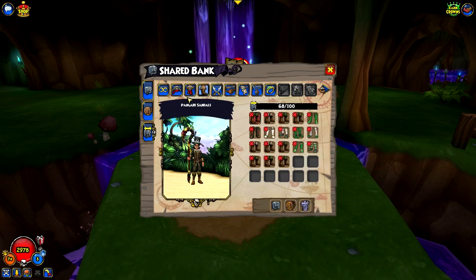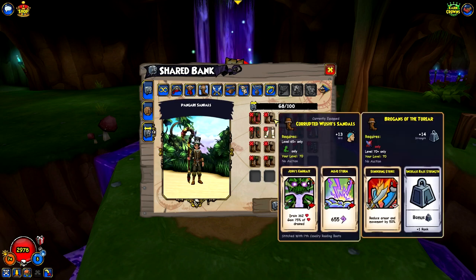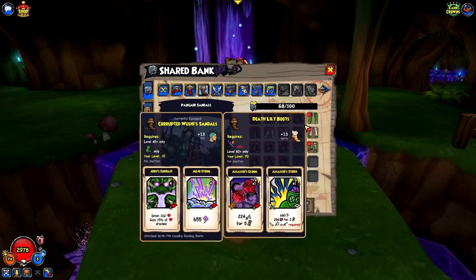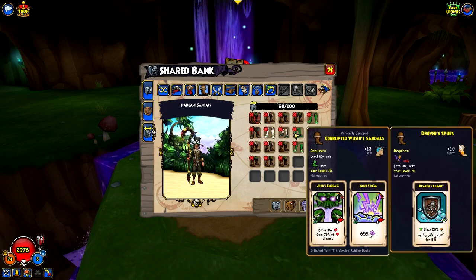The sad thing is there are no pieces of gear for Witch Doctors that were the hat or boots. We never got any of those. We got a bunch of Swashbuckler, Privateer, and Buccaneer shoes, but never any Witch Doctor shoes or hats. So I don't think they exist. And if they do, it's pretty crazy that we never got any of them - which I'm pretty sure we would have gotten one.